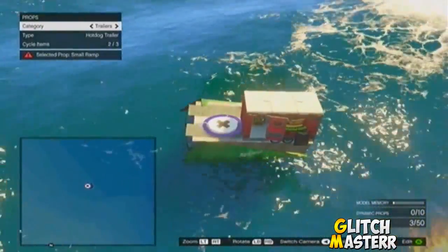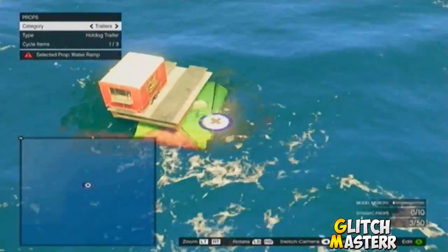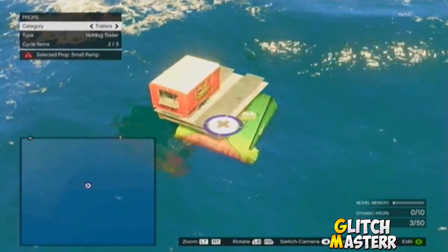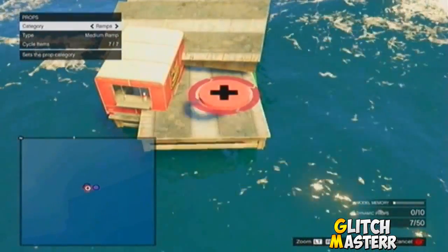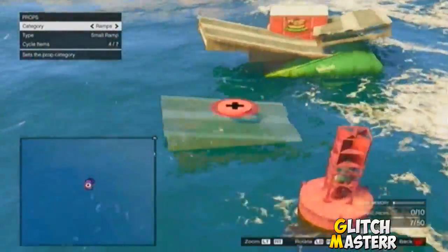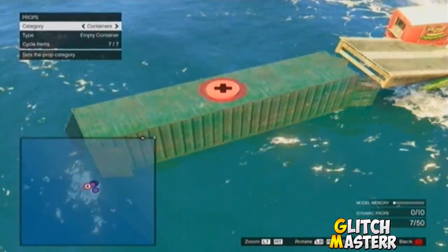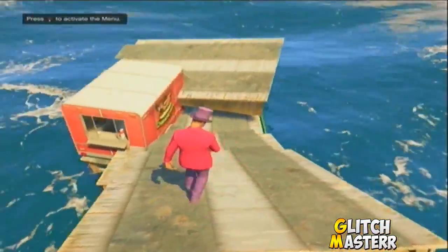Put down a few small ramps to build a little foundation before you start placing other stuff. As you can see you've got a little small ramp on top of the water ramp. Just keep putting a bunch of them down. If you didn't catch how to do it: hover over machinery, push right and A real fast, then switch to whatever object you want to put down and push right and A really fast.